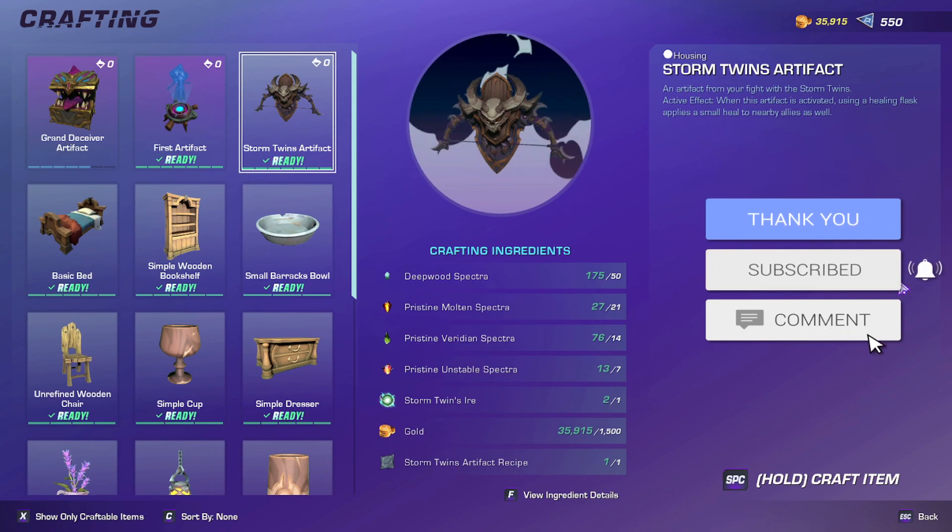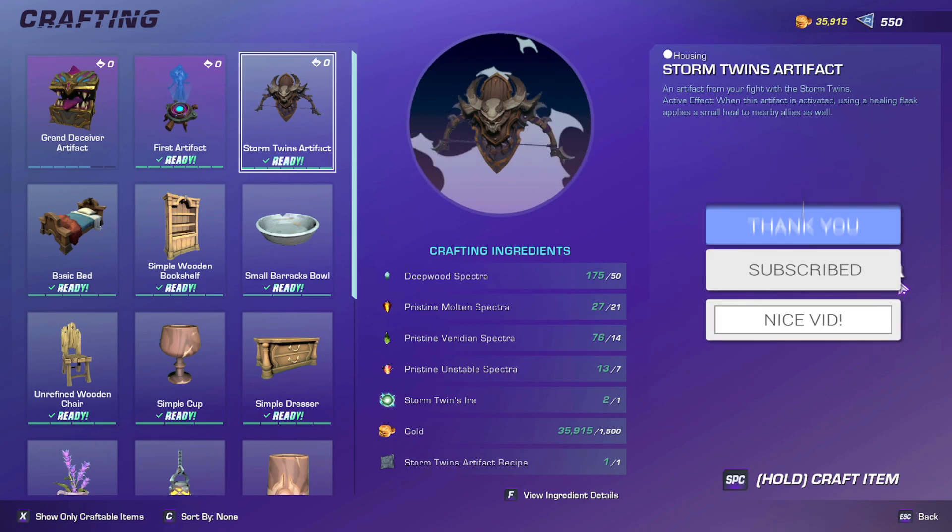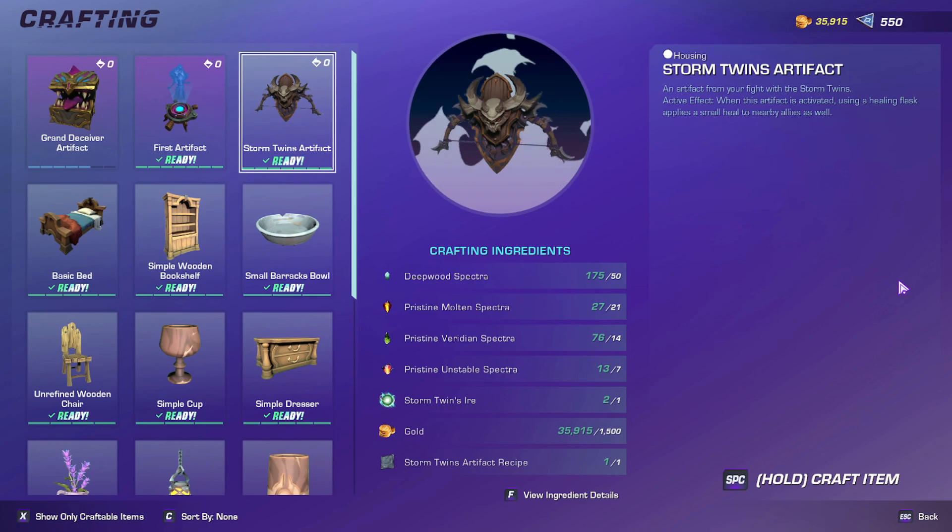So what you need to craft this is: 50 Deepwood Spectra, 21 Pristine Molten Spectra, 14 Pristine Viridian Spectra, 7 Pristine Unstable Spectra, 1 Storm Twins Iyer, 1500 Gold, and obviously the Storm Twins artifact recipe.